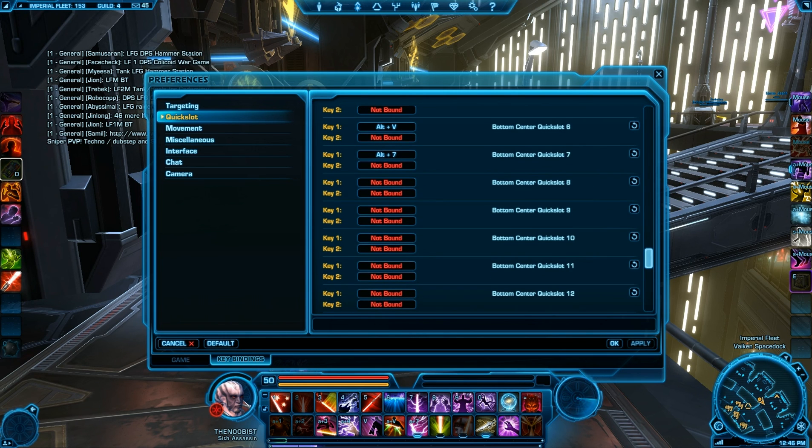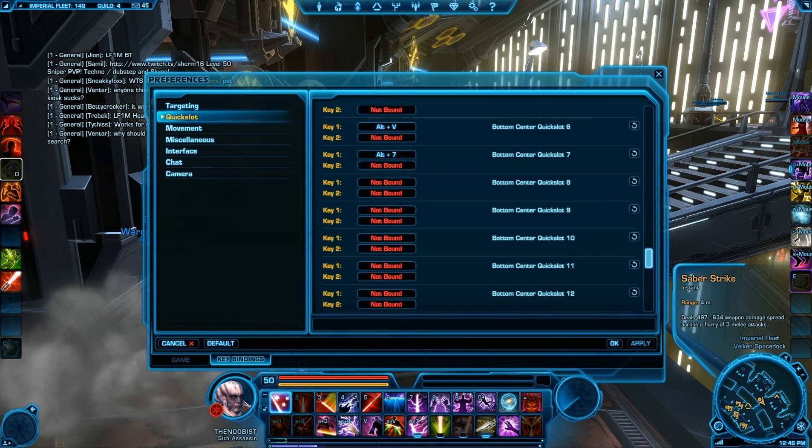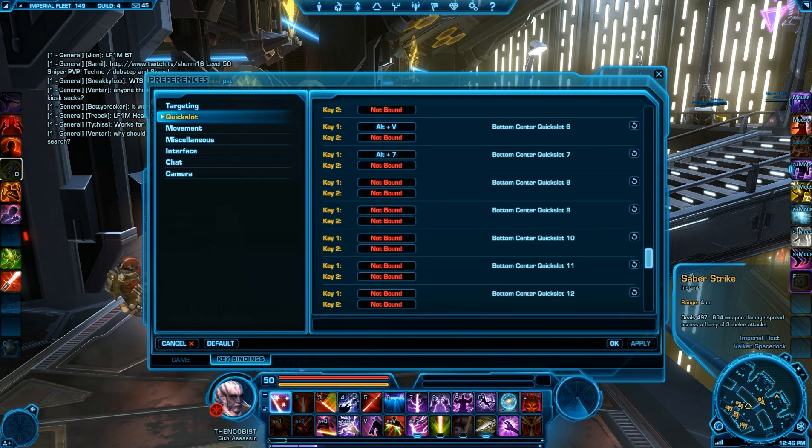One thing that kind of annoys me right now with the keybinding system and Bioware in general is that they're not allowing add-ons. I used a quick keybinding add-on for World of Warcraft where I could just open up the UI command for the add-on, hover over the ability, bind it how I wanted, hit enter, and it would bind it. That allows much more control of your keybindings rather than having to come back into the preferences panel every time you want to move an ability. They'll fix that in time.